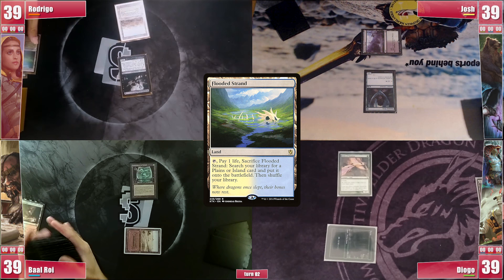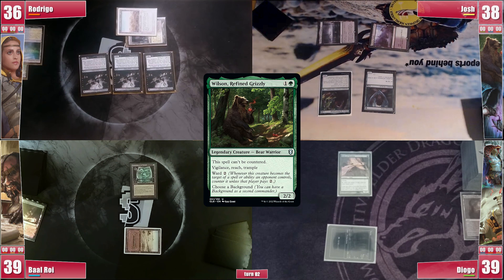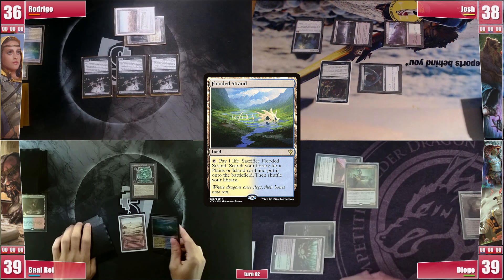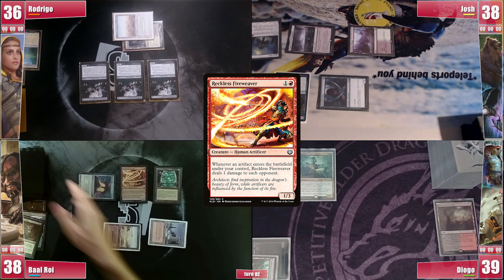Rodrigo plays a Flooded Strand and cracks it for an untapped Godless Shrine, then plays 2 Shadowborn Apostles, hoping to draw into 2 more next turn and go for it. Josh plays an Urborg Tomb of Yawgmoth and then casts his commander Wilson Refined Grizzly — as he plans to soon go for Ad Nauseam, he still casts a Mana Vault and passes. Diogo plays an Undergrowth Stadium, casts Green Sun's Zenith for X equals 2, and searches for Patra Vizier of Poisons, ending his turn. Baal top decks a Mana Crypt, plays a Flooded Strand, cracks it for a Plateau, casts the Crypt, then uses it to cast Demonic Tutor, searching for a Reckless Fireweaver, which he also casts, as it has enough toughness to withstand 2 turn cycles from Patra and try to win after.